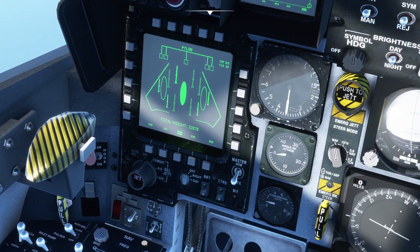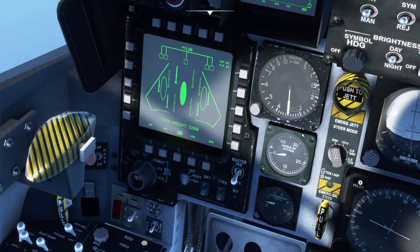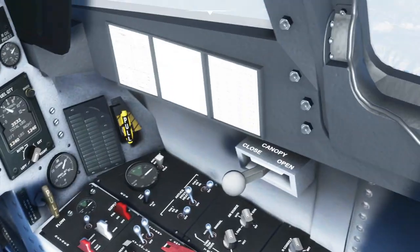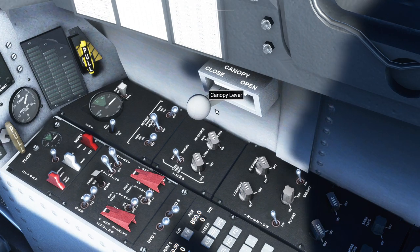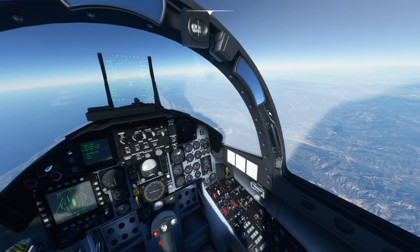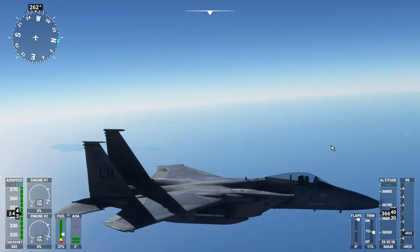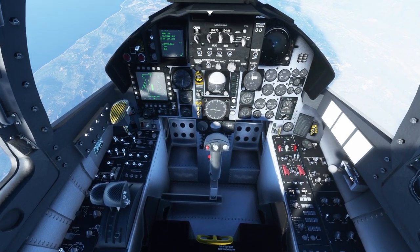The jettison switch doesn't work. I can't jettison the stores - they're stuck there unless you go into the menu to adjust that. The canopy lever has a hover-over tag so I'd bet it works, but looking from outside, it doesn't look open. So flickable but not functional.